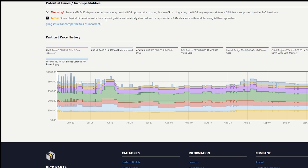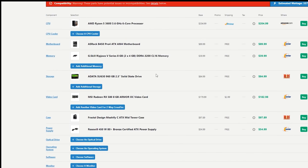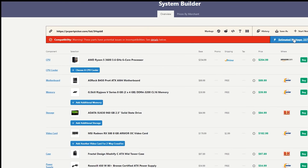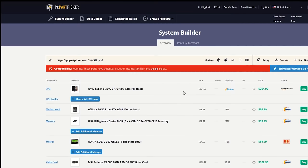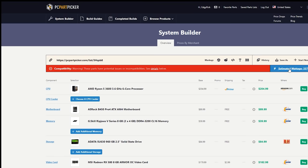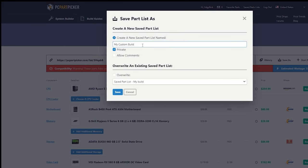Note that some physical dimension restrictions can't yet be automatically checked, such as CPU cooler and RAM clearance with modules using tall heat spreaders — though the Meshify C has quite a lot of room. You also see the estimated wattage at 337 watts here. Before you buy a power supply, you want to make certain that you have at least 100 watts of headroom. The bronze certification means the power supply is at least 80% efficient, and higher certifications like platinum might be around 95%. So we can go ahead and save this as our custom build for YouTube.